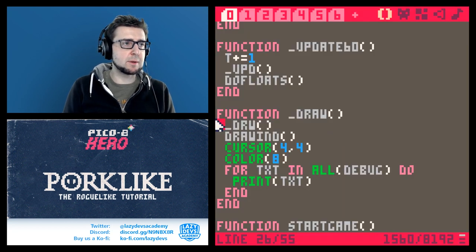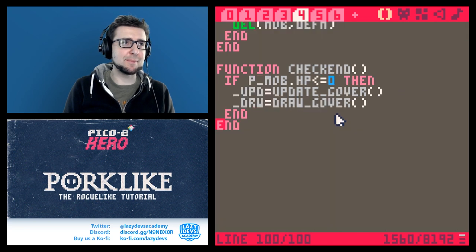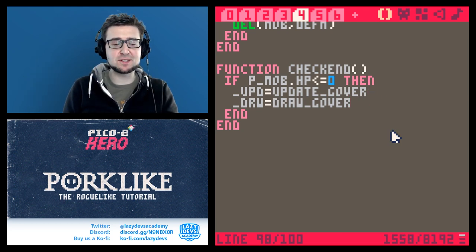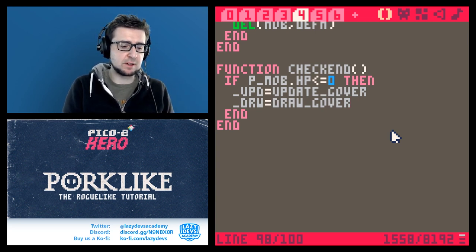Okay, drw was a nil value — something didn't go well. 'draw_gover' — oh, silly again. We're applying the functions, not the return value of those functions — the actual functions go in the variables. That's why there are no parentheses. It worked!